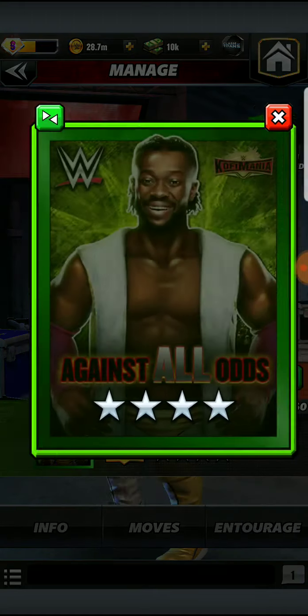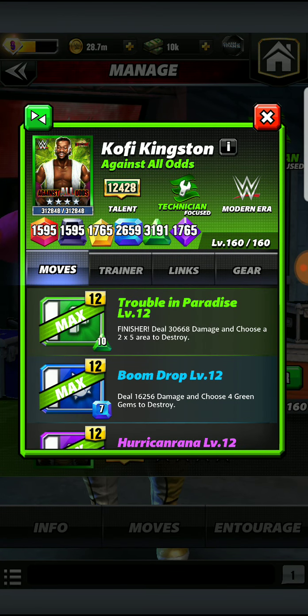When it comes to Kofi and his moveset, let's check it out. First we have the finisher, Trouble in Paradise — it's going to be dealing damage and allowing you to choose a 2x5 area to destroy. Then we have the Boom Drop, dealing damage and allowing you to choose Green Gems to destroy.